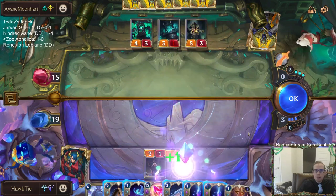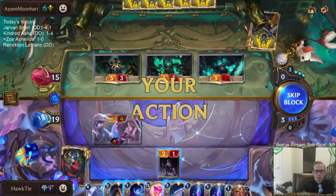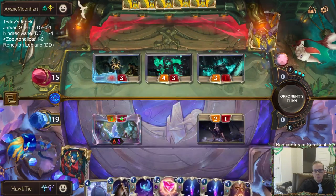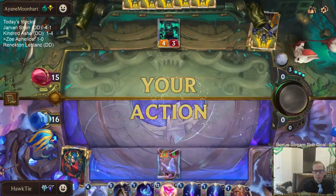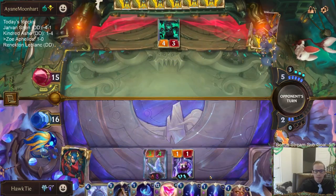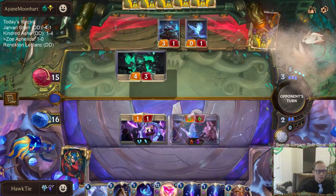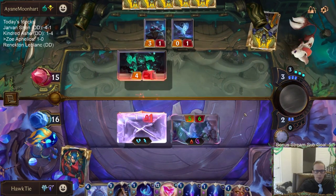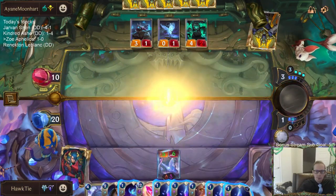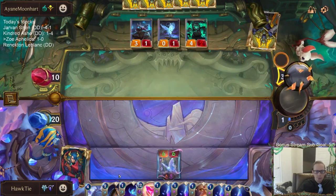I definitely need to give this a gem to give it three health and three power. But this Sparklefly is going to have permanent vulnerability — that Spinner is awesome. I guess I should just use this. I ran out of cards — should have just played one of those first; they could be at nine.